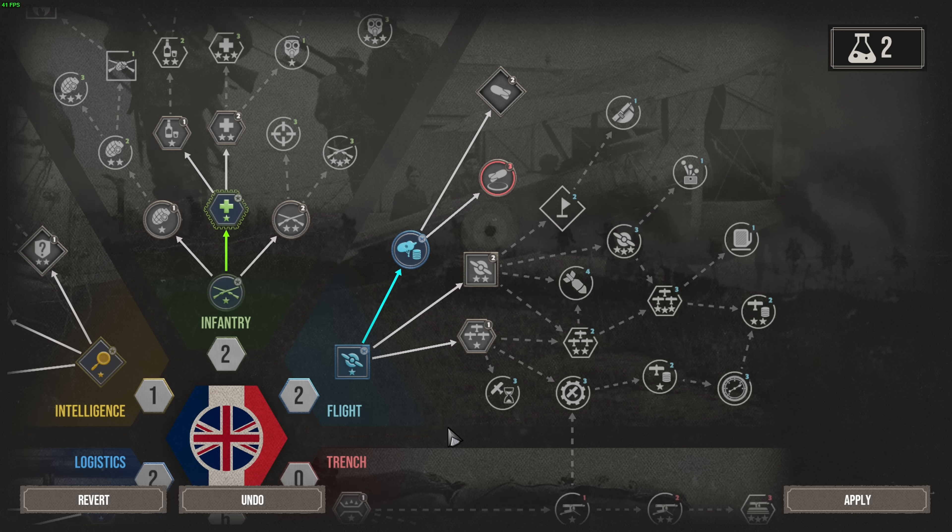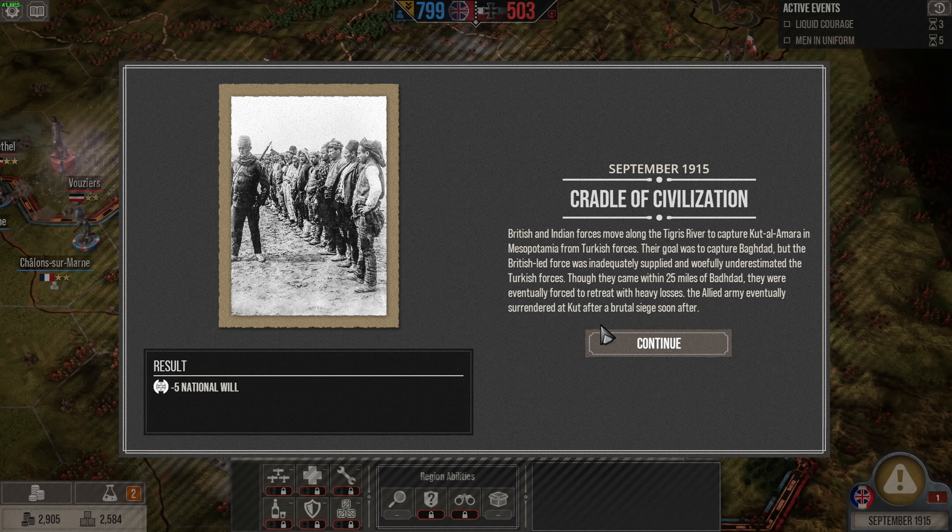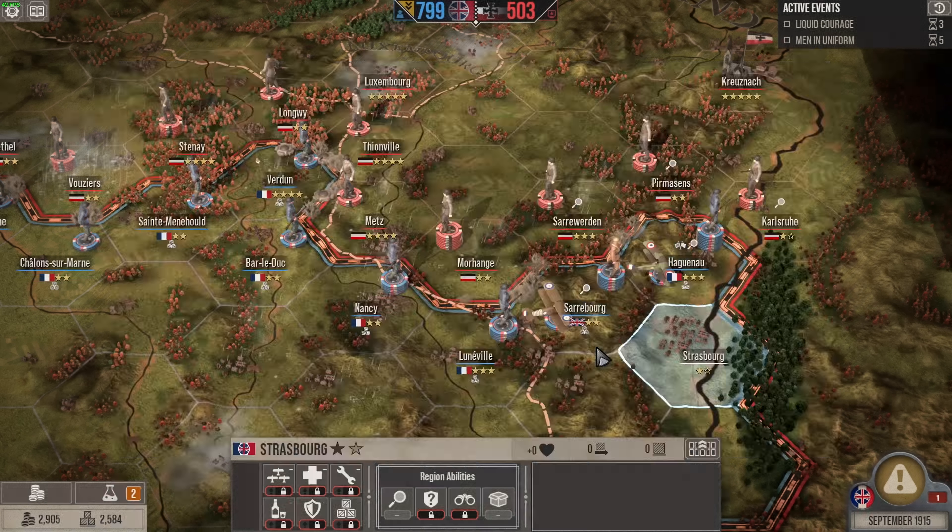Cradle of civilization — another event. The British and Indian forces move along the Tigris river and capture Kut al-Amara in Mesopotamia from Turkish forces. Their goal was to recapture Baghdad, but the British-led force was inadequately supplied and woefully underestimated the Turkish forces. Though they came within 25 miles of Baghdad, they were shoved back with heavy losses, and eventually they surrendered after a brutal siege. Not ideal.